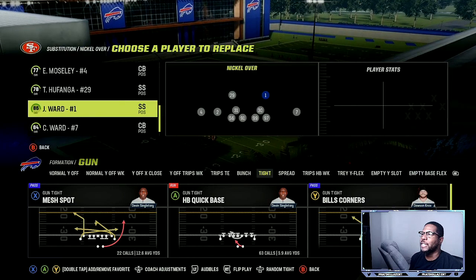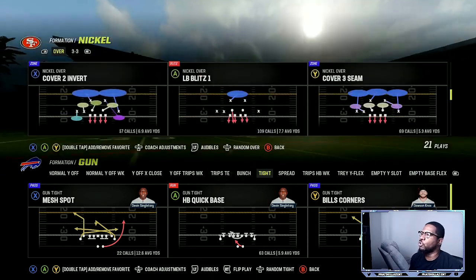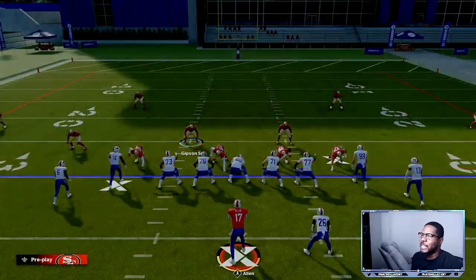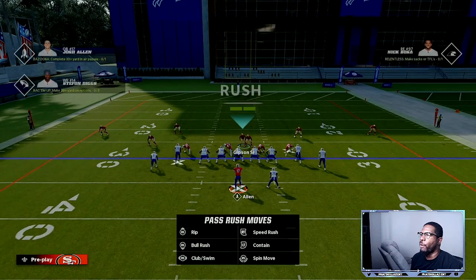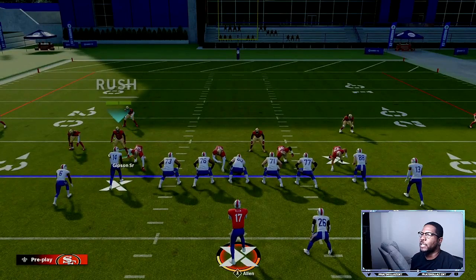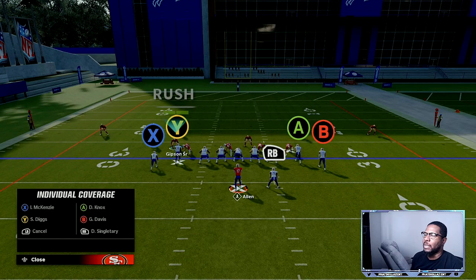There's some separation down the field because this corner doesn't have great awareness — you can fix that by putting better cornerbacks in that position. Ward is an 86 overall, so we'll make a quick change. For corner routes: pinch the linebackers, put him into a zone, bring them down a couple steps, then blitz your user. You can bring them to the side and push up on the right stick to lock in position for run support.